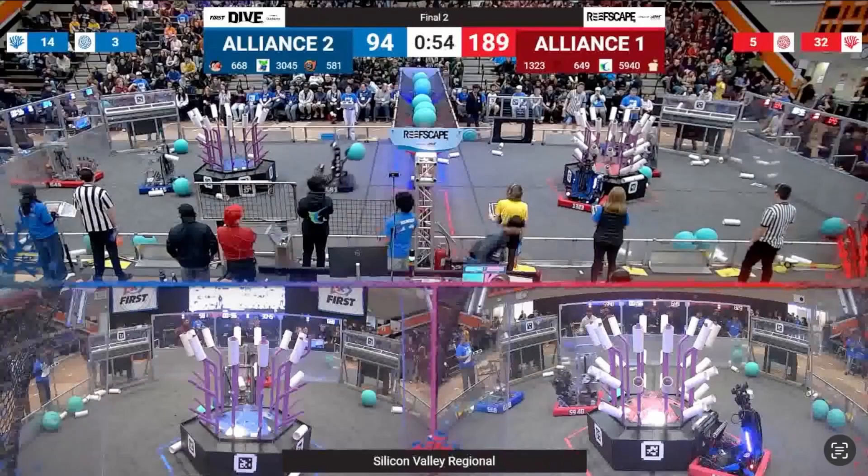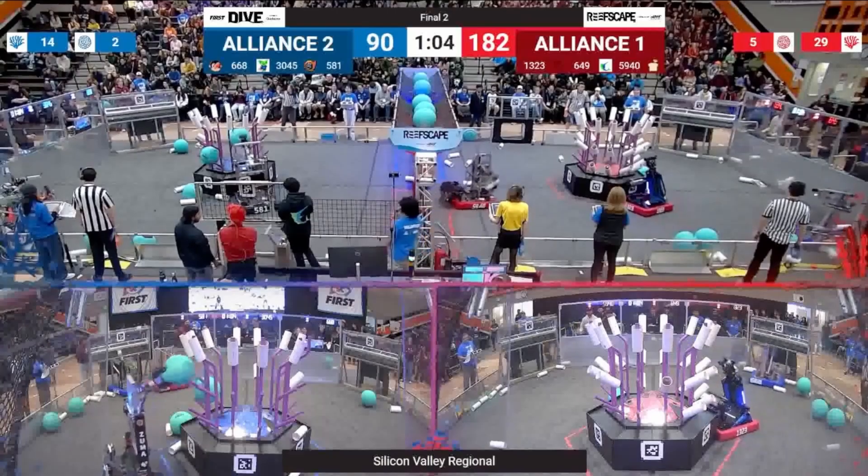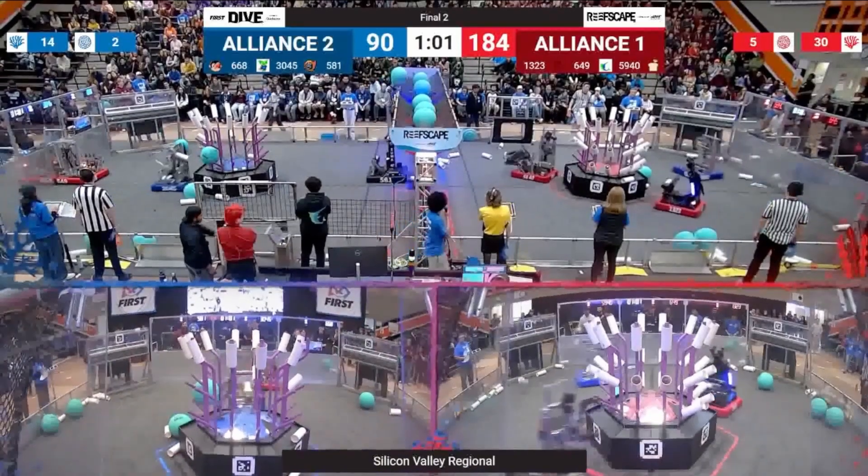Let's back up to 1:03. We're going to see 1323 begin their trough cycles. One of the things I love about 1323's robot is their ability to pick up with their ground intake and place it right in the trough — that's going to be a really big advantage for them. The question is: when we get to Einstein, is stacking coral in the troughs going to be the difference maker? We shall see, and we'll also see if we run out of coral.